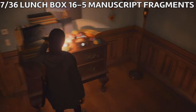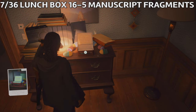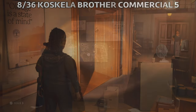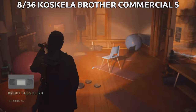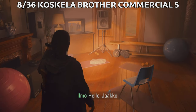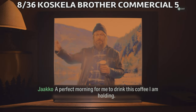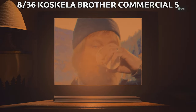Right next to the map we're gonna find another launch box — Launch Box 16 — and in this one we're gonna find five manuscript fragments. Again, use those to upgrade your weapons. In the rec room next door in the manor, we're gonna find Koskela Brother Commercial 5: Bright Falls Blend. In order to trigger it, you will need to walk into the lounge and then back out. You can check it by going to the television in your menu.